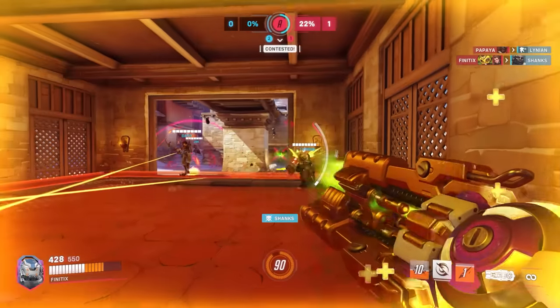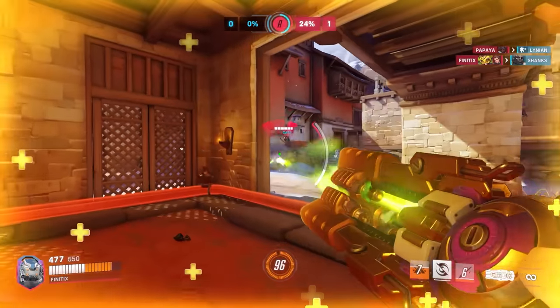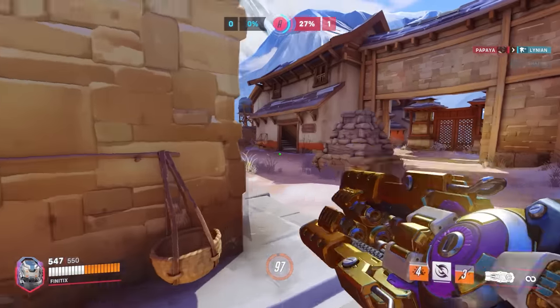She's the obvious choice and it's really easy to pull off, but Junker Queen is also a solid option if you don't want to go Orisa, since her constant damage and knife pressure is a lot to deal with as a dive tank.